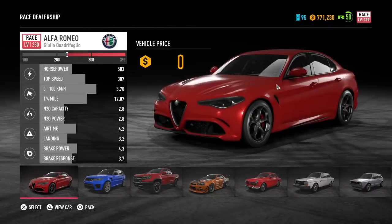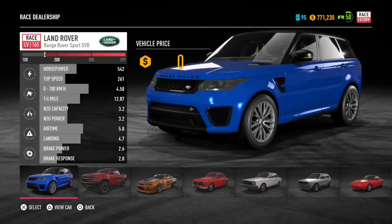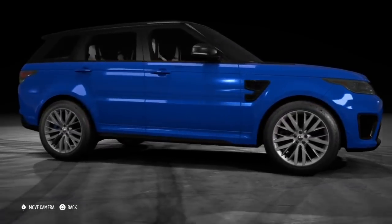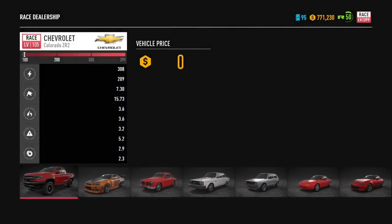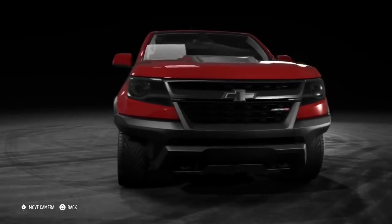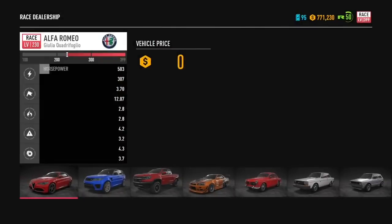The three new cars are: the Alfa Romeo Giulia Quadrifoglio — I'm going to do some tests and upgrade it in another video; the Range Rover SVR, which has been in the game for a while but you couldn't buy it until now — I think it's probably the best SUV in the game right now; and finally the Colorado ZR2, which is an interesting addition.